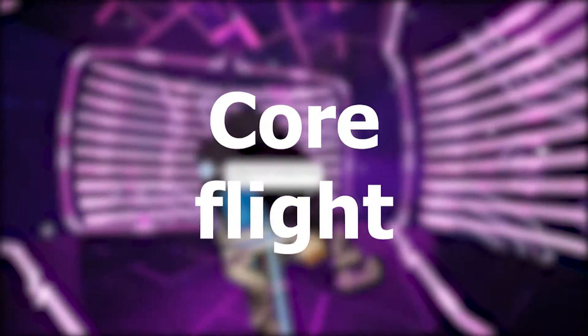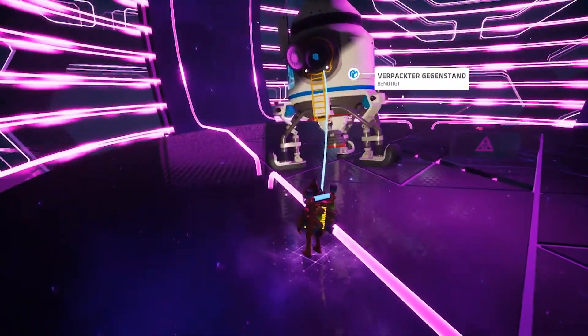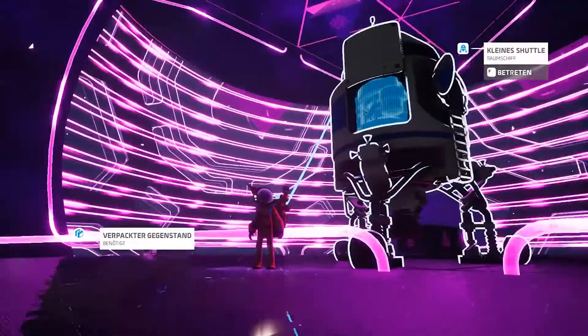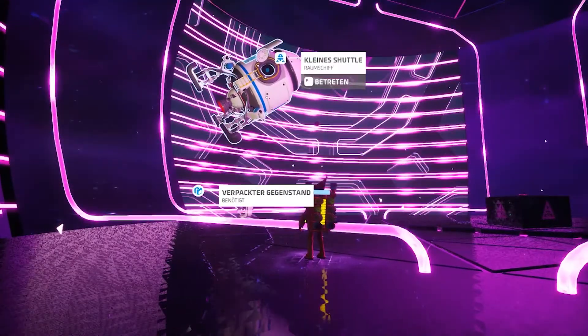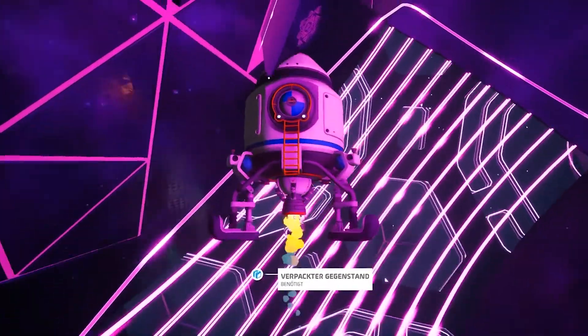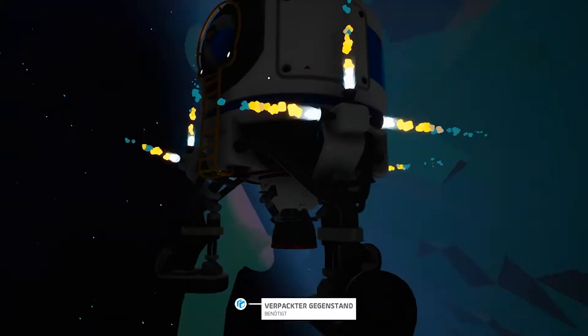Number 9: Core Flight. Another core glitch — man, I love these. Ever found yourself in the situation where you're at the core of a planet with a shuttle and you don't know how to get back up? Well, here's how you get out of there: place a shuttle against one of these walls, sit in it, and just launch the shuttle. Just don't question it. Just do it.